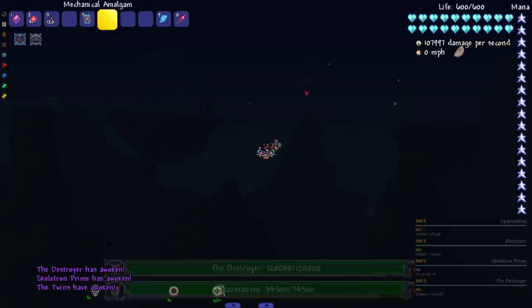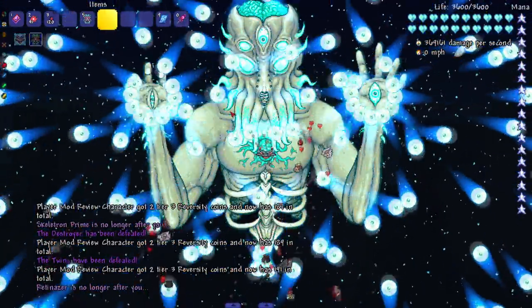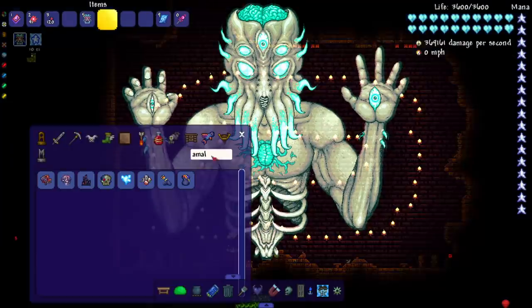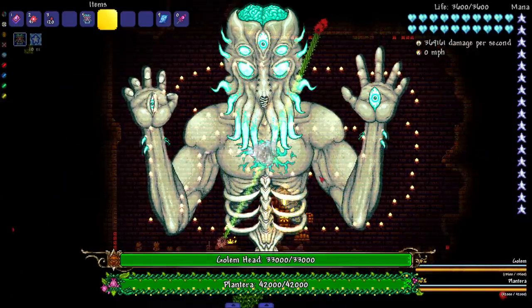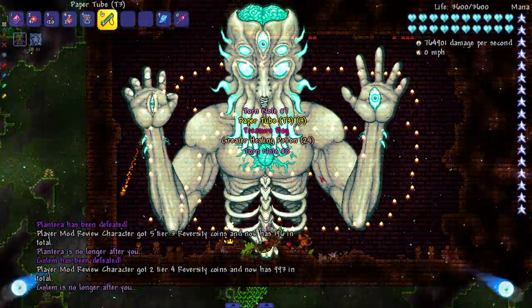Let's start with the mechanical amalgam - the mech trio. Let's do the double attack - and they're all dead already. Maybe I should do the triple attack, all three Moon Lord attacks at once. Next up, the Golem and Plantera. I barely fit in here so hopefully they don't mind too much. Let's just do this one - that one's nice and easy.